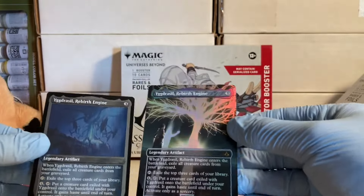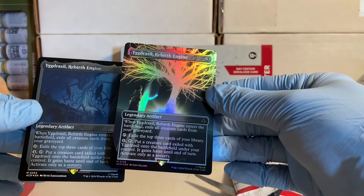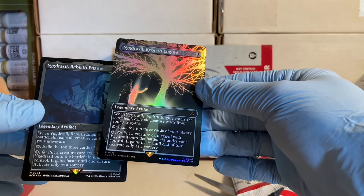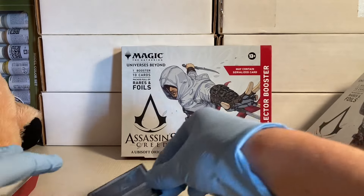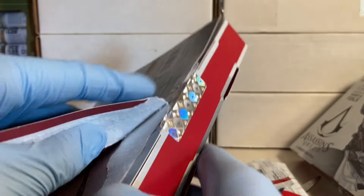Oh hello — this is good, this is a good card. Exile the top cards of your library, put that card onto the battlefield with haste. Yeah, so you can tap it on the turn — dude, this card is so good. Wow, I got lucky!